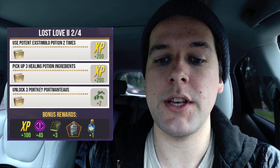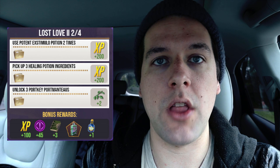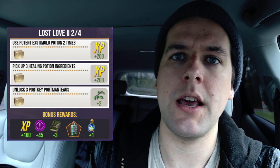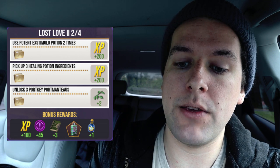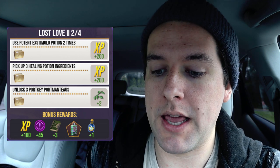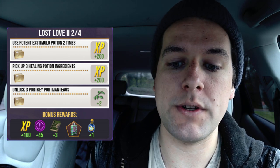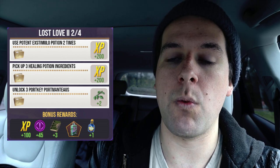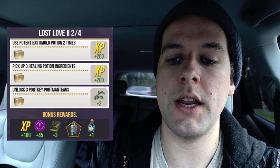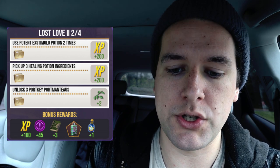On to task number two. You're going to use those Potent Stimulo potions two times, pick up three healing potion ingredients, and unlock three Porky Portmanteaus, which shouldn't be too crazy using Adventure Sync. When you complete that you'll get 400 Wizarding XP and two Ditney potion ingredients. The bonus rewards for that step are 100 Wizarding XP, 45 Brilliant Family XP, three Restricted Section books, one Infusion of Wormwood, a registry page sticker, and one Potent Stimulo potion.